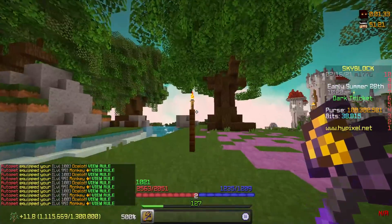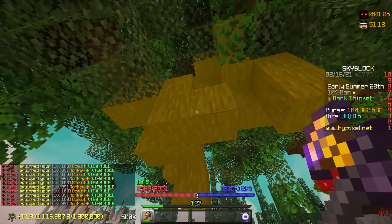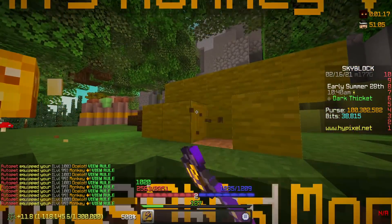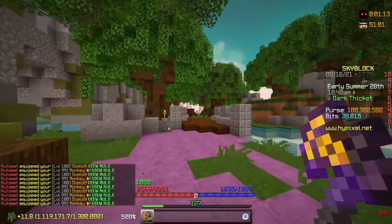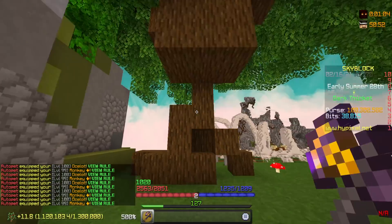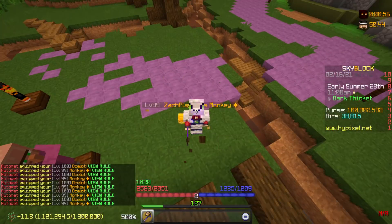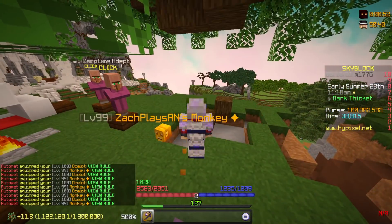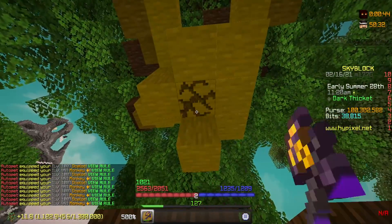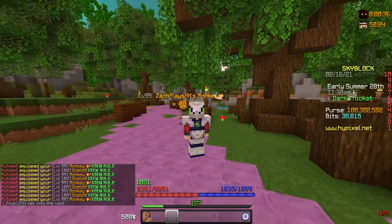I'm getting a ton of foraging XP — nearly double as much as I would be if I was just farming with my monkey. And I'm also getting all the same drops I would be getting with my monkey as well. I believe Strafe made a video saying you can get nearly 800,000 foraging XP an hour now, which is over double what I was able to get before. I remember per hour I used to be able to get like 396k. I'm really excited to test this out — I'll probably stream me testing it on Twitch in the next couple of days to see how accurate those numbers are.